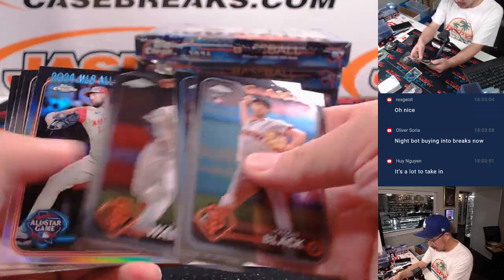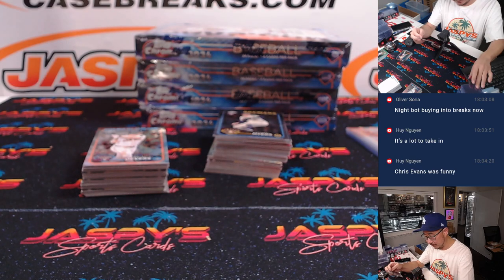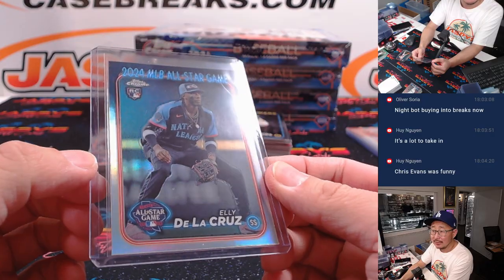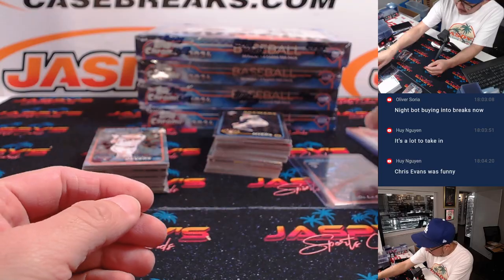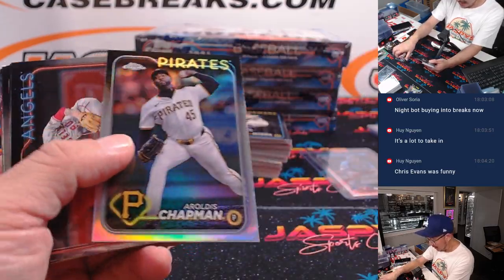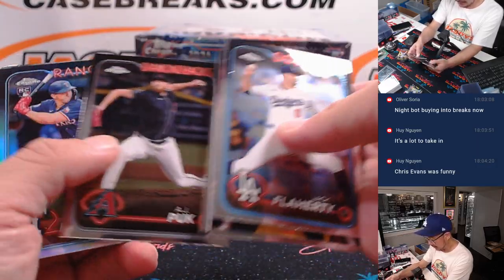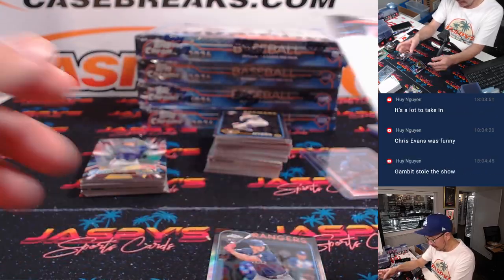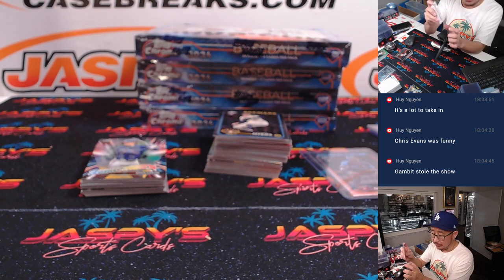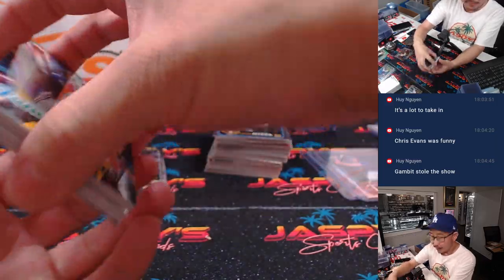Nice Ellie De La Cruz all-star — that will be for EA and the Reds. I think that's an update right there, Jack Flaherty in a Dodgers uniform. Here's a refractor, Wyatt Langford. Chris Evans is funny — that's for you, Nguyen.